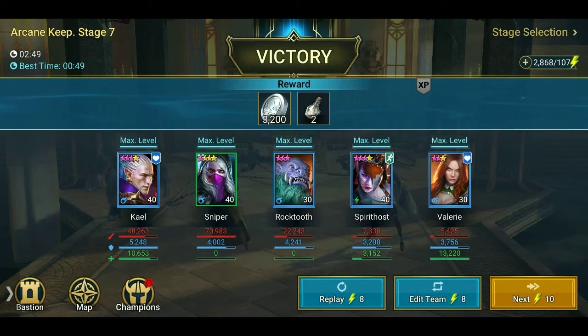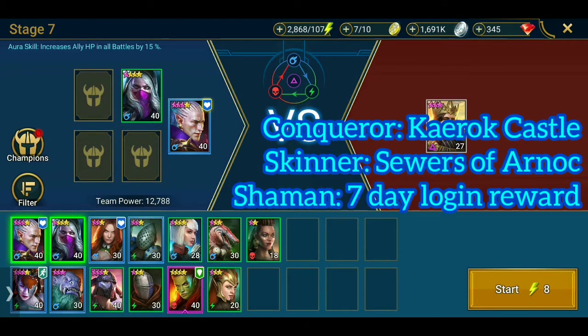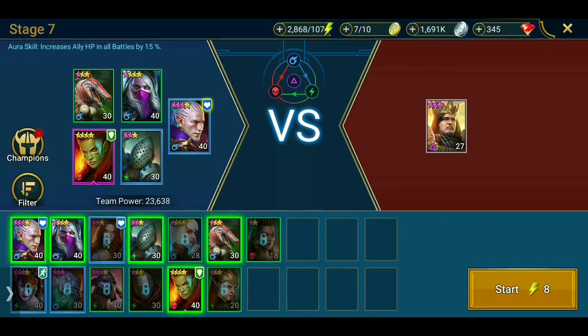We go back to edit team. Let's take those buffers out. Kangara has buff removal capabilities. Skinner has buff removal capabilities. I think there was also Shaman. Those three have buff removal capabilities — they can take off the buffs that the boss is applying to himself.